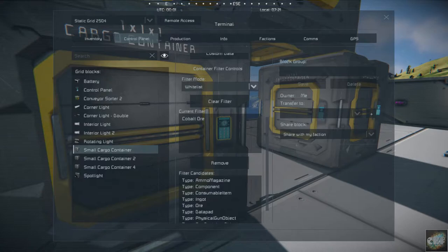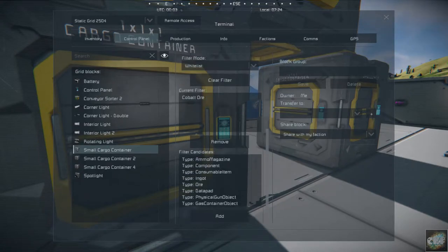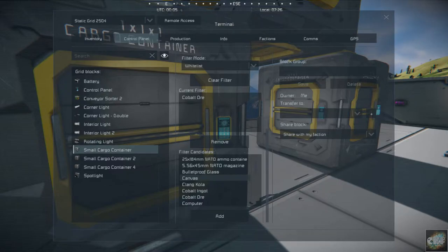If we go in here you can see it adds a section for filter controls. You can whitelist or blacklist items to go into the container, and you can clear your filters. Right now I've got cobalt in there to show the demonstration. You can see all the different types of things you can filter, so you don't have to use a bunch of sorters or an inventory manager script.